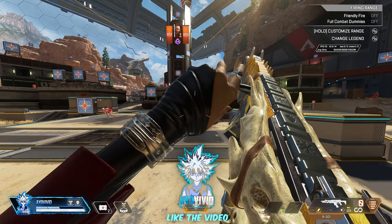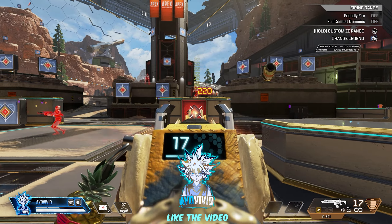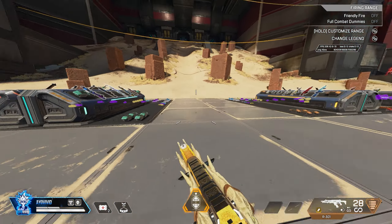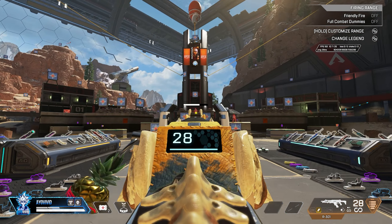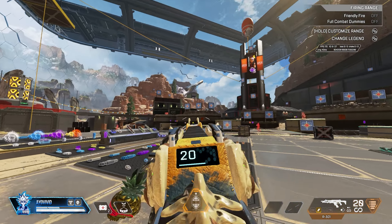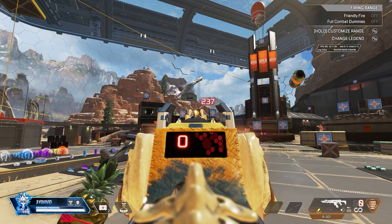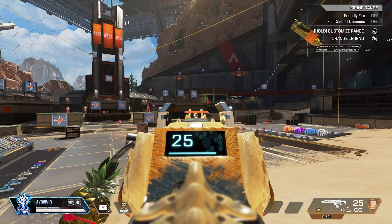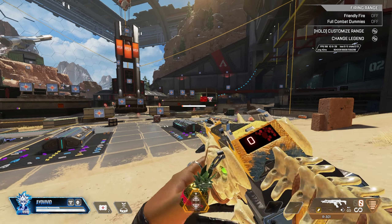Literally no recoil. All you want to do is take your left stick — your movement stick that controls your character — and just hold it all the way left, all the way right, all the way up, or all the way down. It doesn't matter. Then with the other analog stick, you want to hold it steady. The left stick actually eliminates the recoil — it doesn't go up.